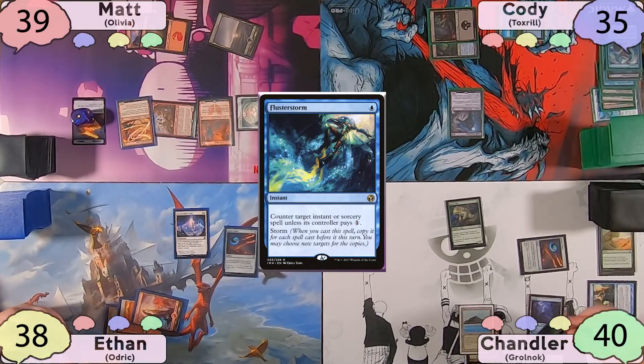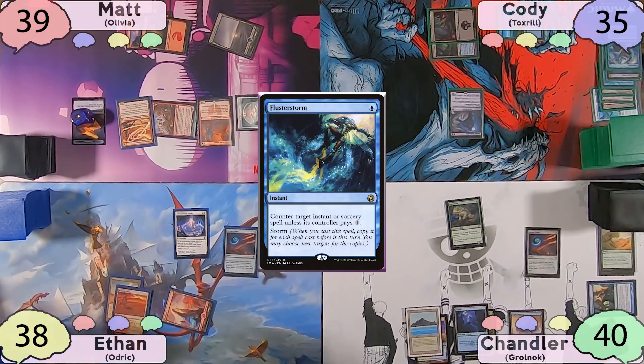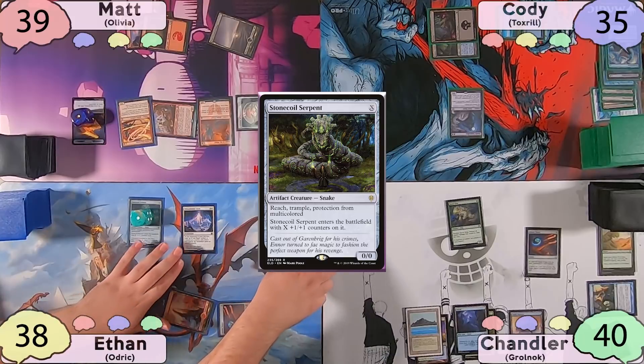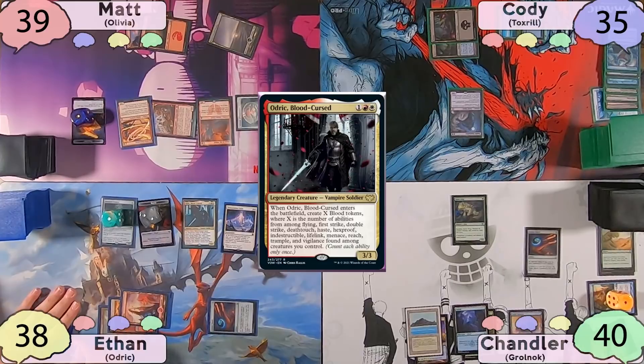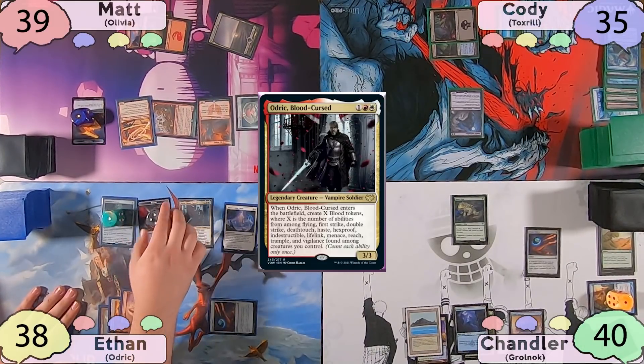The turn is now Chandler's, who starts off with a Forest and with not much to do, just passes the turn to Ethan. Ethan will start off with a Stonecoil Serpent, X equals one. Ethan will then tap for three and cast Audric. Stonecoil Serpent has two keywords, so he'll make two Blood Tokens. Ethan will then move to his end step and blink Audric with Teleportation Circle, making two more Blood Tokens.